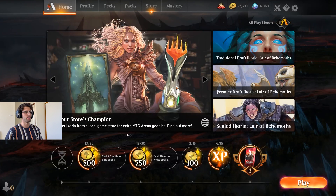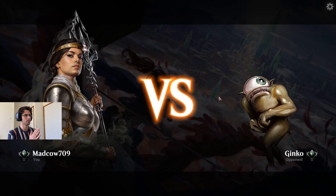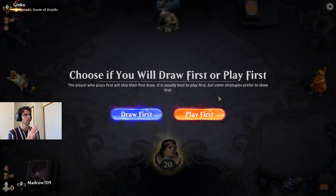Let's jump into some games and see how we go. We're jumping into some traditional standard ranked against our opponent Ginkgo, who's got the Gyruda Companion. That's exciting.